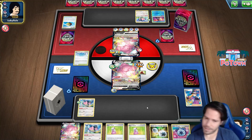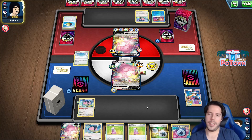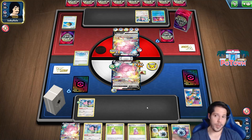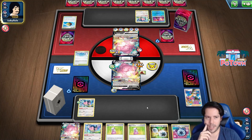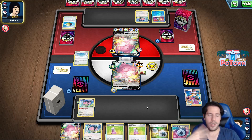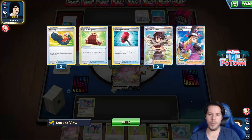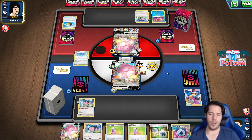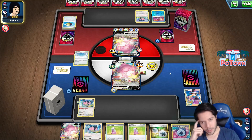Nothing I can do. This is my usual luck against other top players - I very rarely beat them just because they draw better. Not much to do here, not much to think about. I prized my Greninja, so I can't accelerate energy, can't accelerate cards. I'm out of supporters. I need the Hyper Potions to potentially trade properly, but that's also not the case right now.